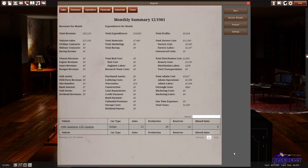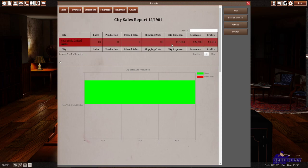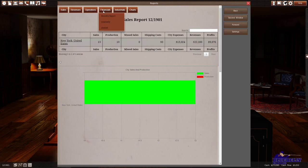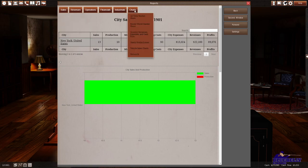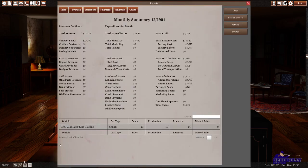We're sitting at $273,000. We can't look at all those months I just simulated through, but we can see city sales. Since we're only selling in New York, it's just our numbers here. It's helpful to see the breakdown: it's costing us $13,000 to make these 10 vehicles, and then we sold 13 because we had some extras. We're clearing some money — which is good. It's not great, but it's low money because of where we're at in history, so I don't want to be too aggressive in over-producing.